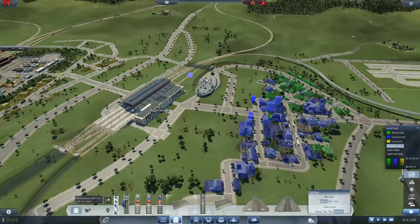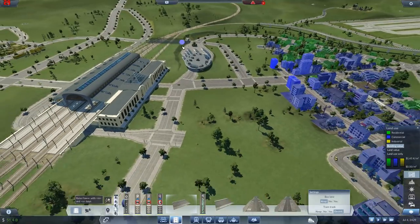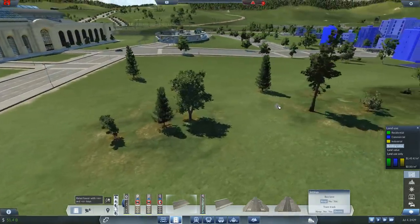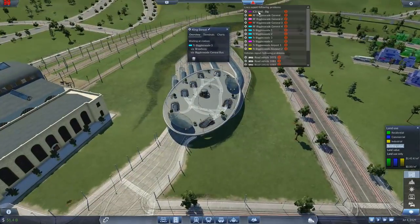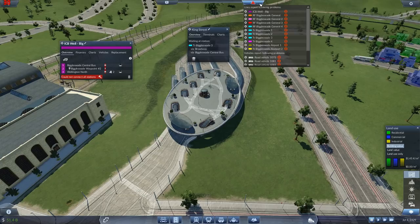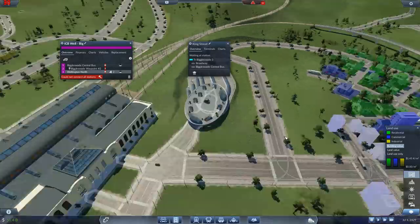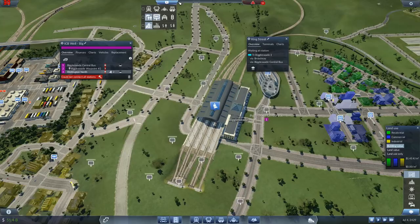I'm looking at this now thinking it would be really nice to have that more in the center as kind of the center of town, but I think we'll live with it. Intercity buses is this one - ICB - intercity bus lines. Intercontinental ballistic buses. So this did go into Wellington North, wherever the hell that was. Let's bring these up.